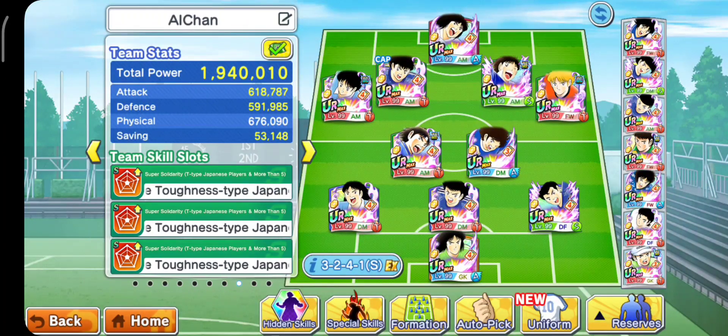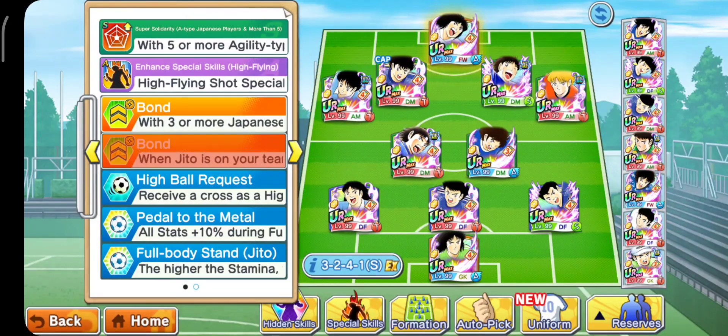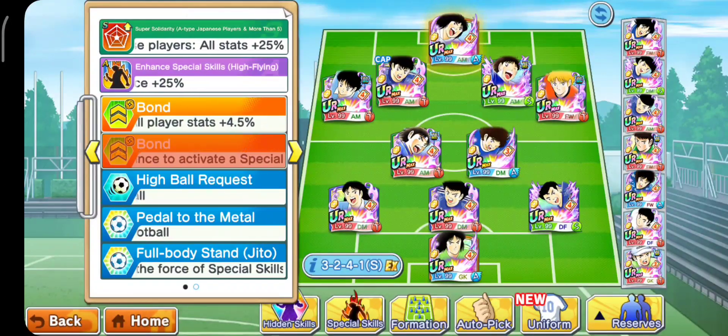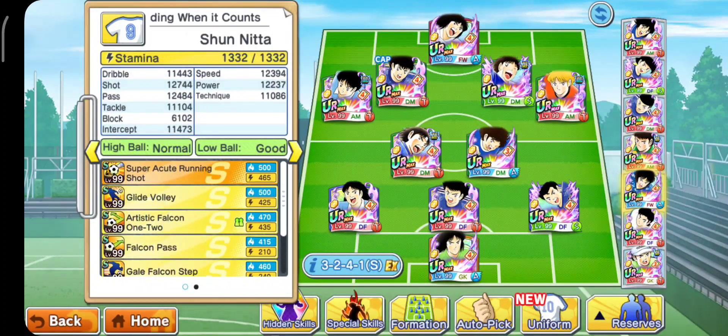Jadi di sini sudah gue buatkan tim-nya. Di sini kalian bisa lihat shield-nya 45% ya, agak kurang 0,5, tapi harusnya nggak begitu berasa. Jadi di sini untuk score-nya gue bawa Sano, karena Sano kebetulan dia ada highball request, jadi akan sangat mempermudah. Memang Ground Killer dan Low Killer-nya nggak begitu gede, cuma 5%, tapi akan lebih baik kalau kita pakai highball. Sebenarnya kalian juga bisa pakai Nita, tinggal colok highball yang solo juga bisa. Tapi kalau kalian ground shoot ataupun lowball juga nggak terlalu masalah karena naiknya 5%. Gue mau menghindari kalkulasi semakin gede, jadinya gue pakai Sano untuk bisa langsung highball.